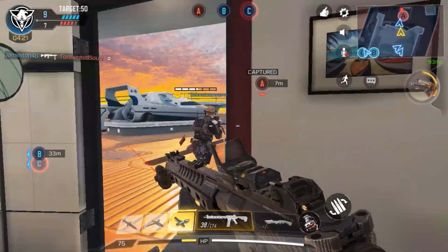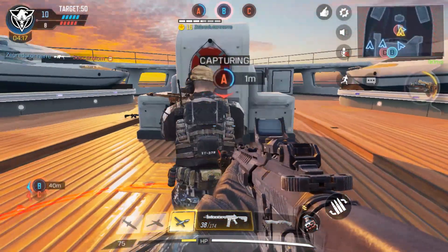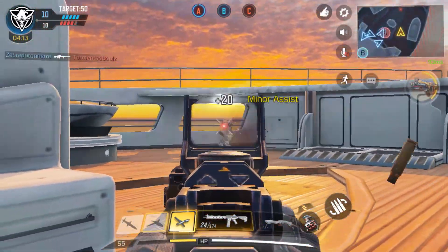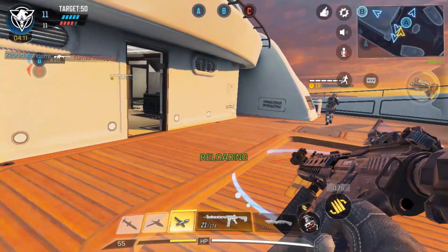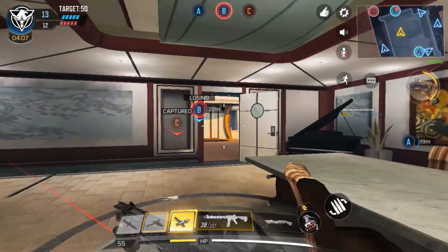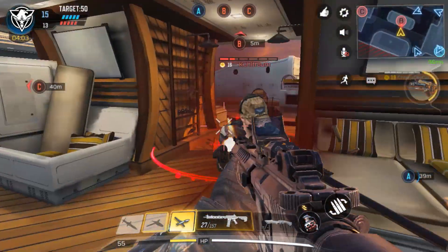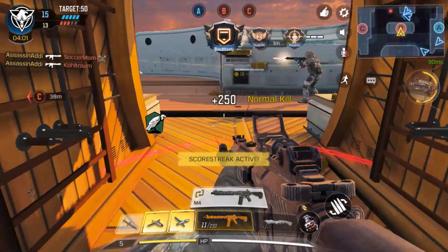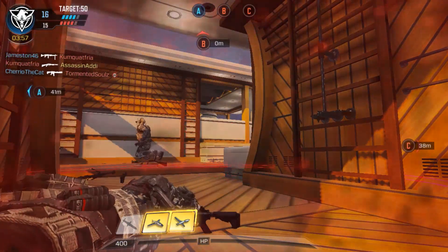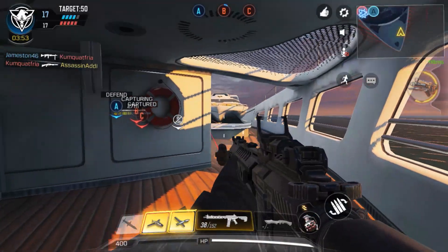You will stand there for around 10 seconds. So A and B are in blue, and C is in red — the enemy is taking C. B is also being taken by the enemy. I will stand here and if he is killed, he will come back. As long as there are points being contested, you will keep earning points.